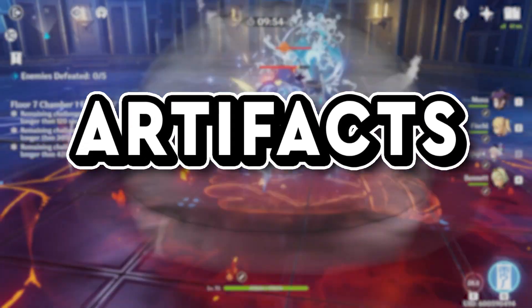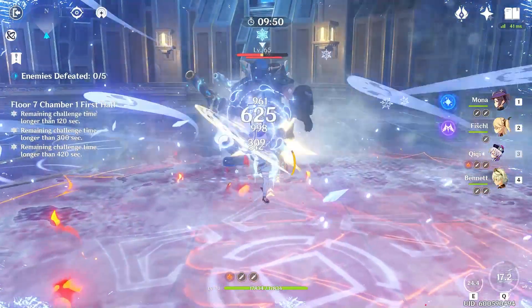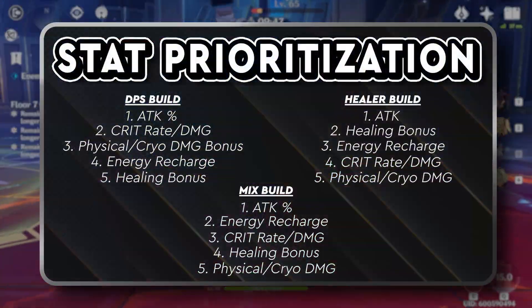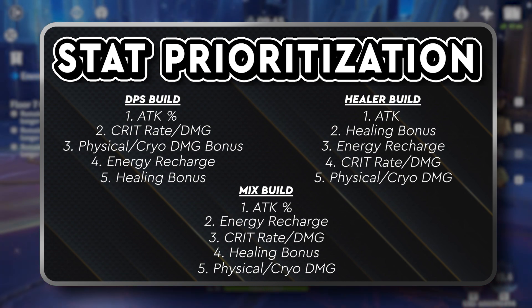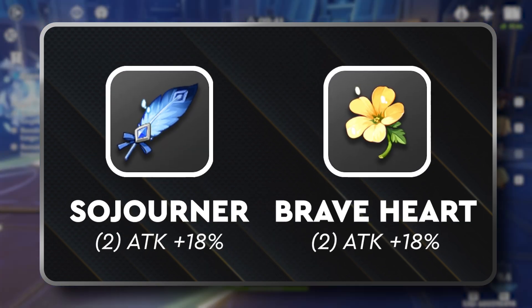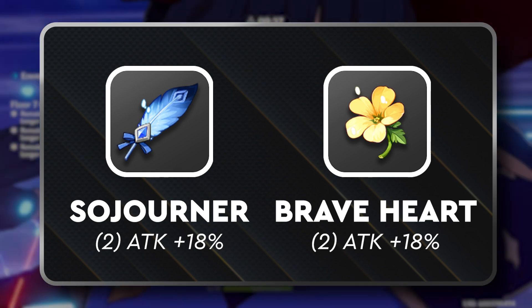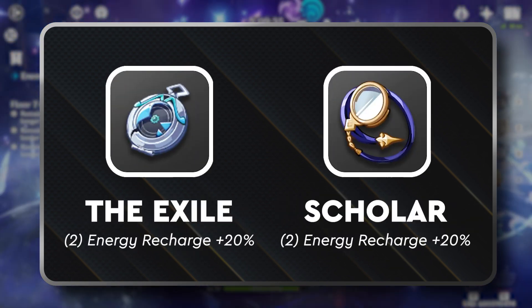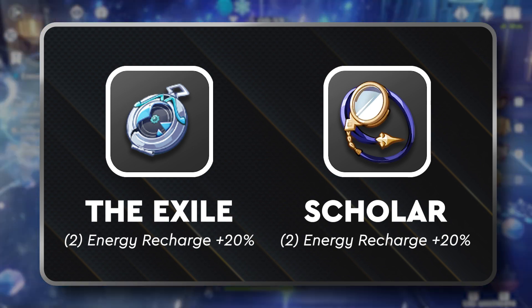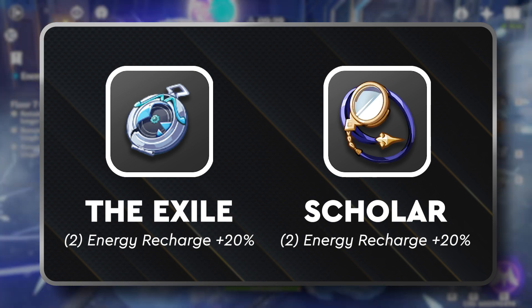In the early game, the set bonus is not as important as the stats we prioritize on artifacts. Resolution of Sojourner and Braveheart sets are an easy way to get an 18% attack boost. The Exile and Scholar sets will be great for utility, increasing Chi Chi's energy recharge by 20% — a two-piece set of one set for each stat is preferred.